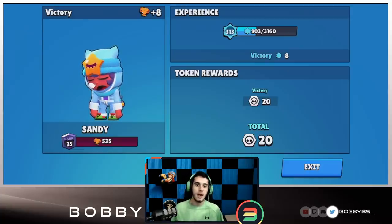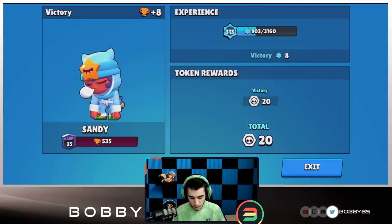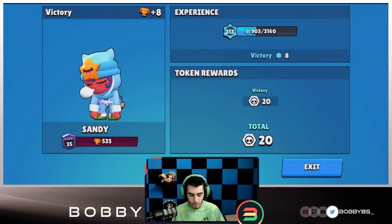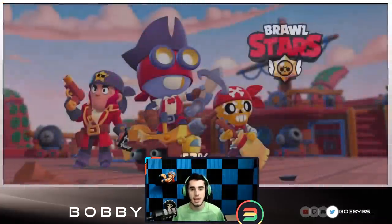Darryl obviously does a lot of damage so if he was there they probably wouldn't have gotten any damage on our IKE whatsoever. But we had myself respawning — I would have had a shield, I would have had all my HP — and OG just popped the super. So our defense is looking really really good. Again another 100 to 0 victory. Let's hop into the next game.